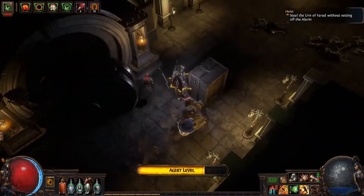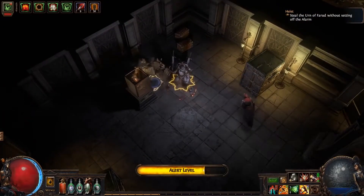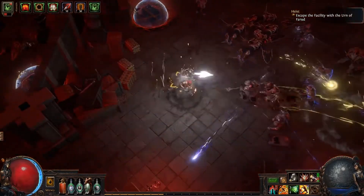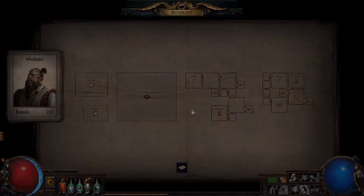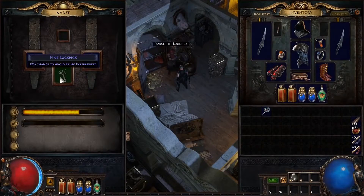Bypass security measures and infiltrate the vault containing a valuable artifact. Make a mad dash back to the extraction point to lock in your haul. Use your cut of the profits to obtain a blueprint, uncover escape routes, and train your crew as you plan the ultimate job — executing a grand heist.